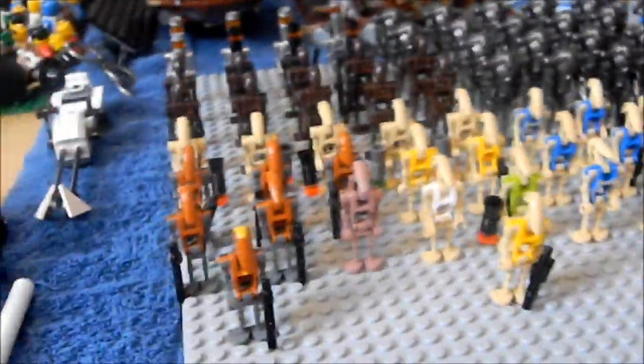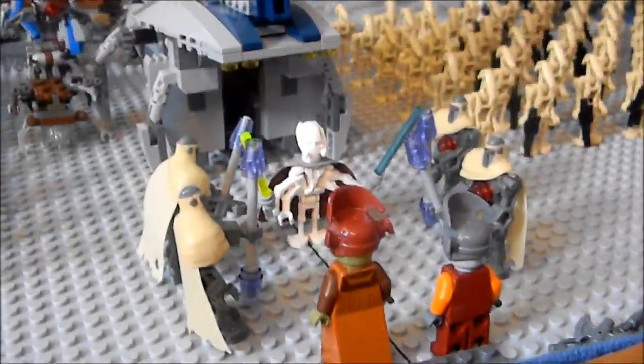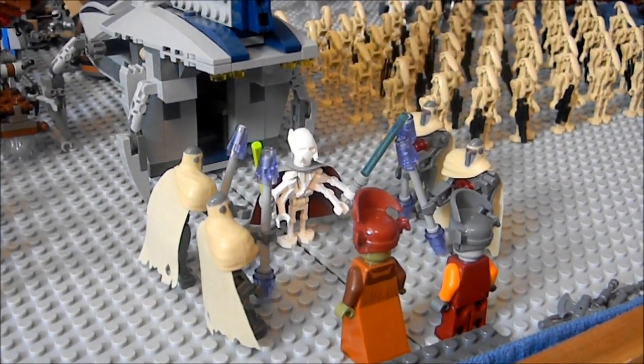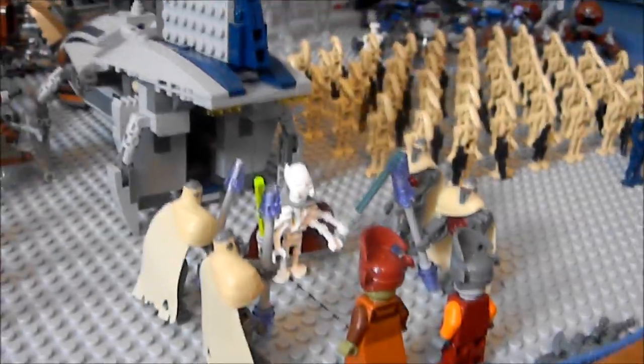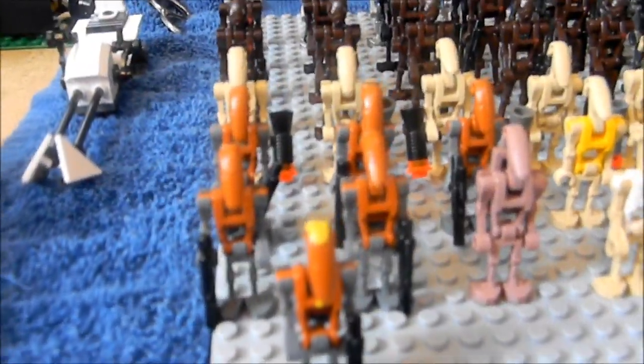We've got General Grievous entering out of the separatist shuttle with four magna guards and Nute Gunray. I'm just gonna go through all of them right now.